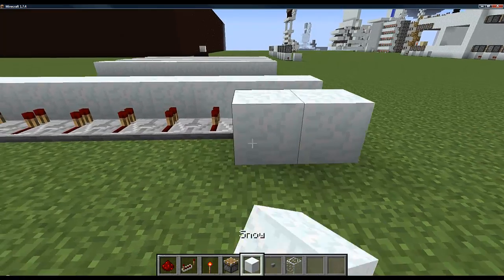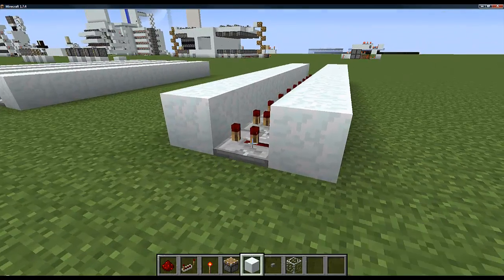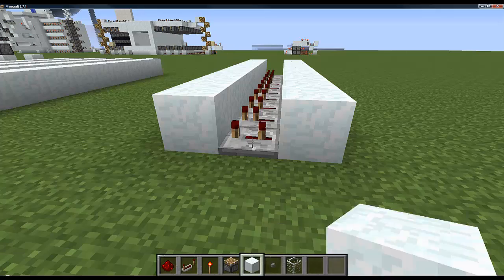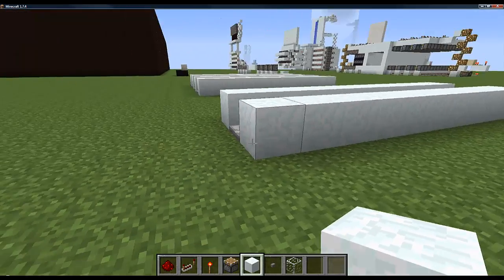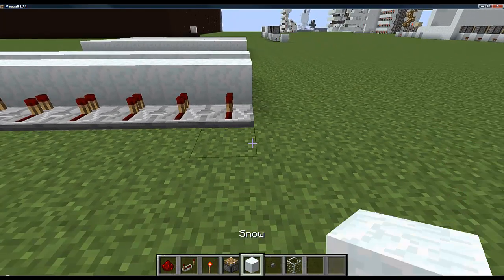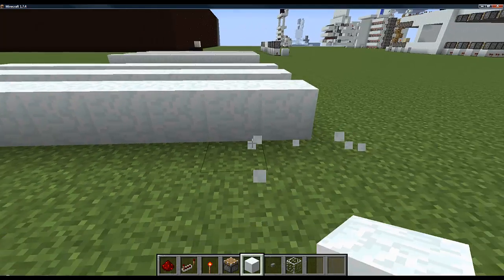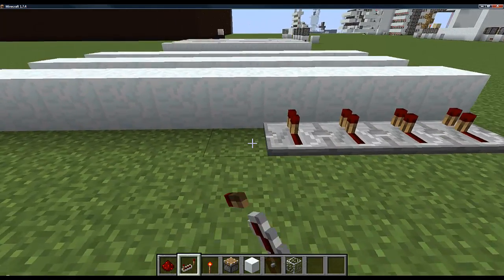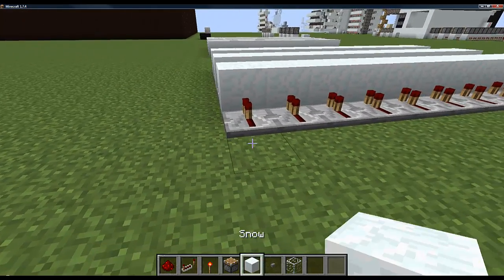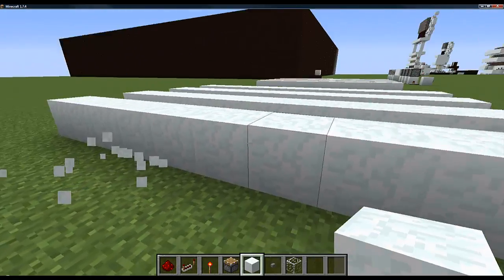Then put a block again. Remember on Xbox you want to put one or two ticks on the repeaters — so like the second one there, or it may work on even the first. Just test it out, sometimes it'll work, sometimes it won't. Change it over until it works. For PC we're just going to slap all these down, put these across here, then one more line down here, and one more line of repeaters behind that.